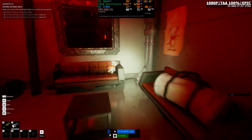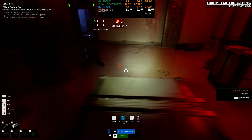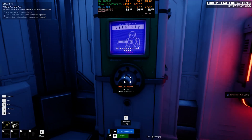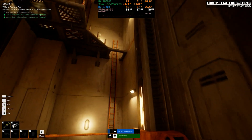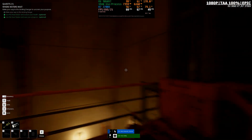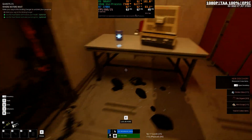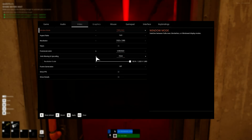One thing to note — unrelated to UE 5.6 but relevant to UE5 in general — playing at 1080p, even on a native 1080p display, the game looks a bit noisier. I believe it has to do with Lumen's denoising being less effective at lower resolutions. You'd probably be better off running the game at 1440p and using FSR Quality or DLSS Quality, even if your display is 1080p, to get a cleaner image. But anyway, with all settings on Epic at 1080p, the 9060 XT is doing pretty well on the GPU side.